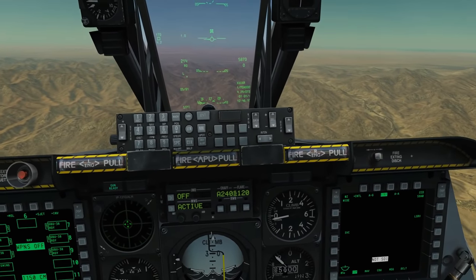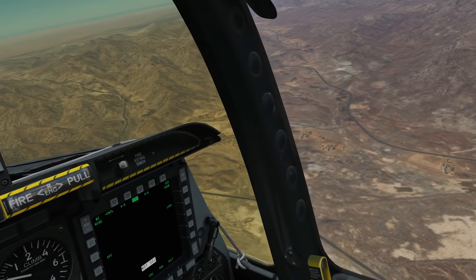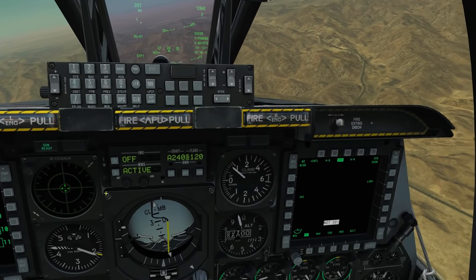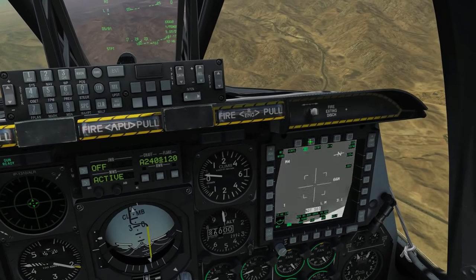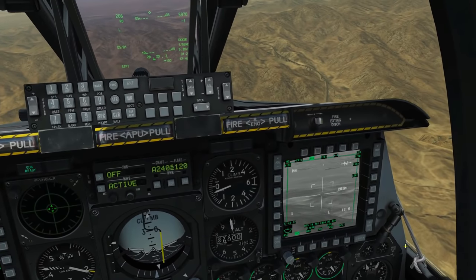The next thing we need to do is create six mark points, which we're going to put into a flight plan. This will allow us to cycle between those mark points and drop the bombs almost simultaneously. So our usual procedure of getting our TGP up — TGP on, air to ground — we're going to make this screen SOI with coolie right along.